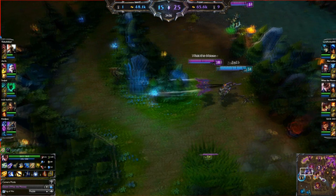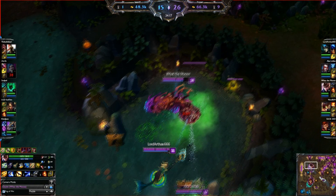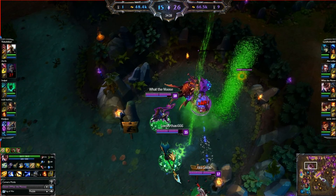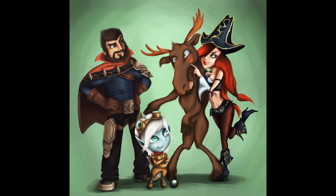Tips to remember: double proccing your passive, using your E to jump over walls and also as a knockback to cancel Thresh lanterns and channeled abilities, using ghost procs during the laning phase, getting level 6 in a bush to surprise the enemy, waiting for your target to use their escape before you use your gap closer, being aware of when to enter team fights, and being aware of your crazy AoE potential with Q, Static Shiv and your ultimate proc.